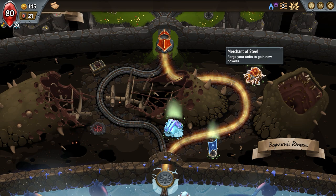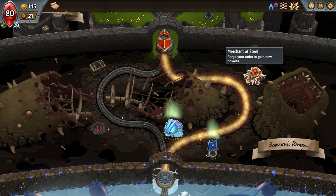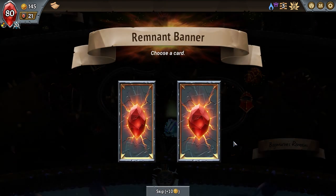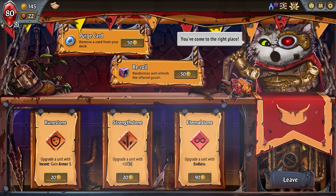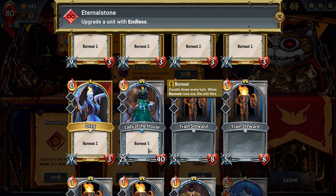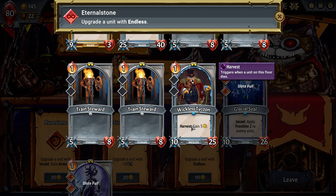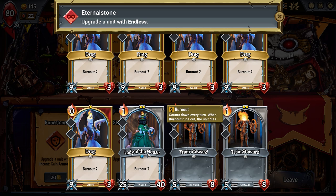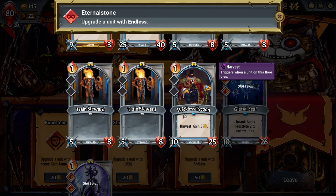Let's go down and get a unit — another remnant. Oh look, we got the dude, awesome! Now we need to start getting ready. Let's see upgrading — endless. What happens if I give this guy endless and let him keep coming back? That's a lot of money when I can basically purge two cards — get rid of two of these trained stewards because those guys are definitely useless.